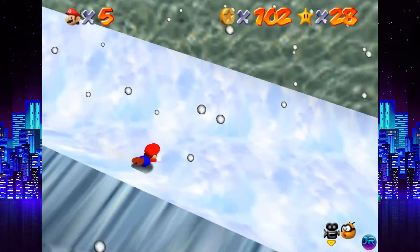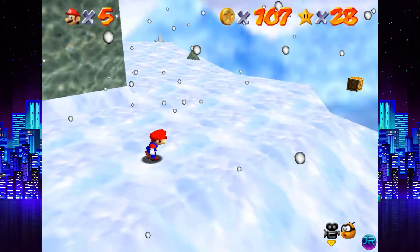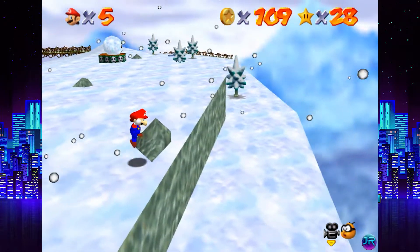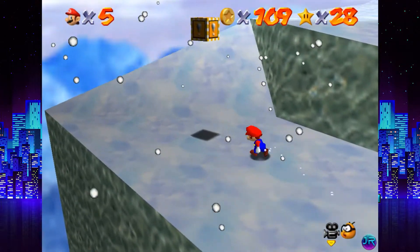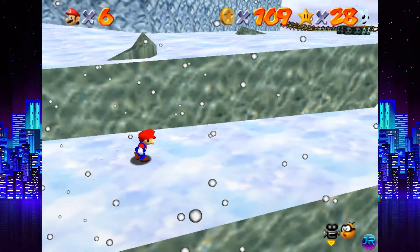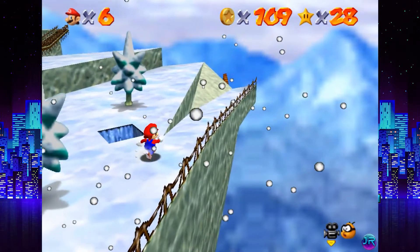So all we got to worry about now is the red coins. It is very easy to die in this level — very easy to just slip and slide right off. The red coins are a little bit tricky to find at some points. I thought there was one just hiding off the edge. I think there is one hiding off. I don't want to slip off for that coin right there. Alright, we got a cannon up here — I don't exactly understand why.